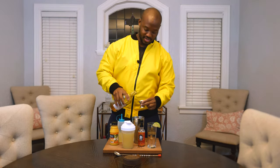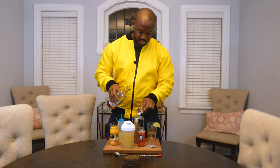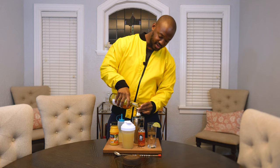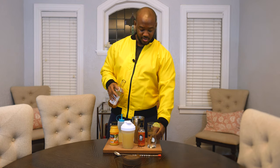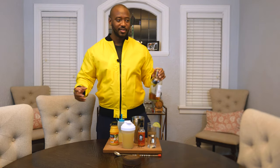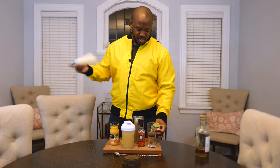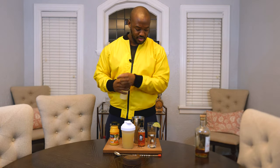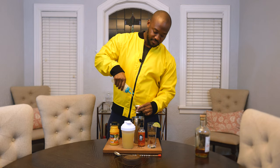The first thing we're going to do is go ahead and pour our spirit — about an ounce and a half tonight. We have a small glass here; if it were a different night I might mix a couple different alcohols. Then we're going to do about an ounce of the sweet and sour — careful, getting that everywhere.